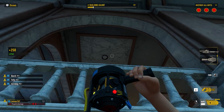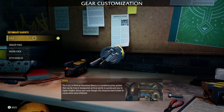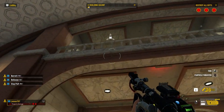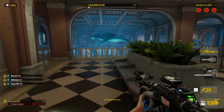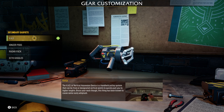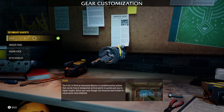Let's start with the first one, the Vertical Ascension Device. The first secondary gadget you'll have access to as a Ghostbuster. The official Ghostbuster field equipment manual describes it as a handheld pulley system that can be fired at designated vertical points to quickly pull you to higher heights. Brace your neck though, this thing has been known to cause some nasty whiplash. The VAD, patent pending, was invented by Dr. Edmund Chan with help from Dr.